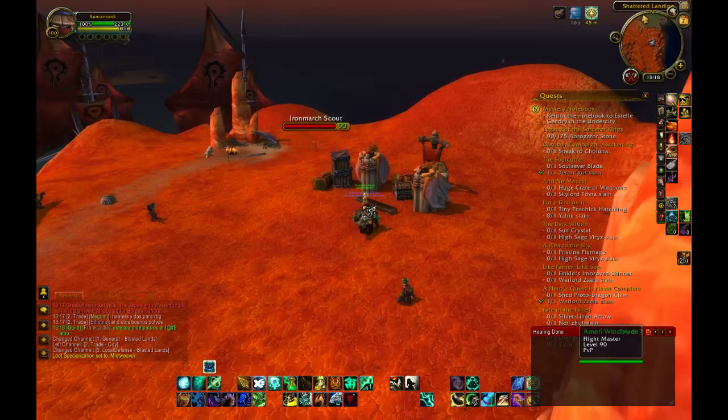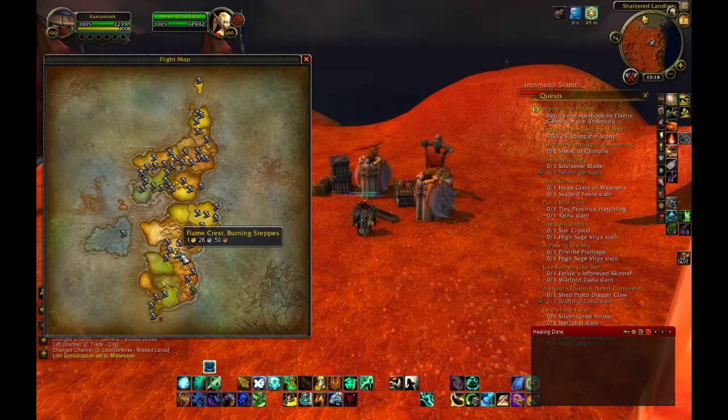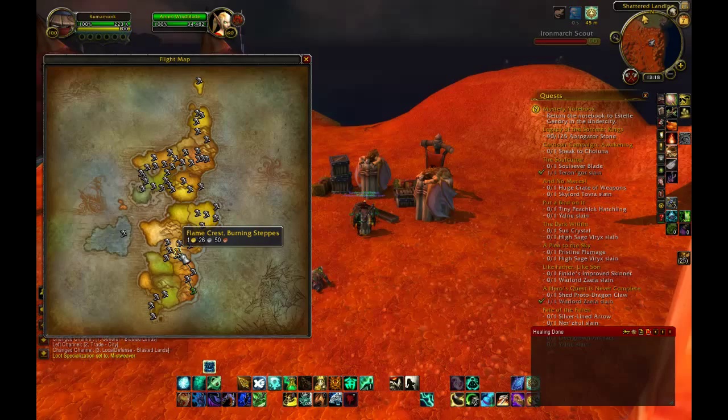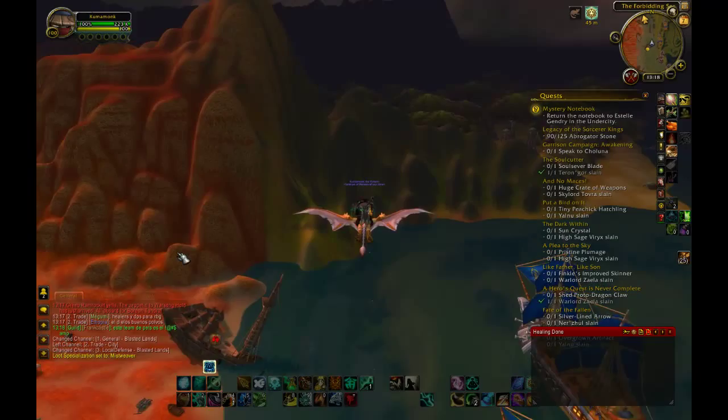From here, I don't remember if I have flightpaths that you can try to get here. You can try to head here to Flamecrest for the next steps. Just have fun! When we get there, we are going to look for the wave — Blackwind Descend.